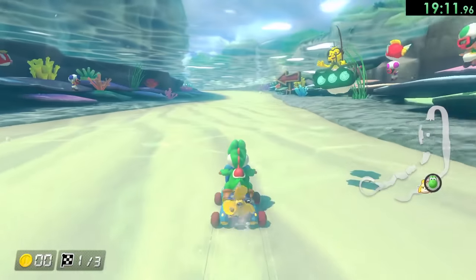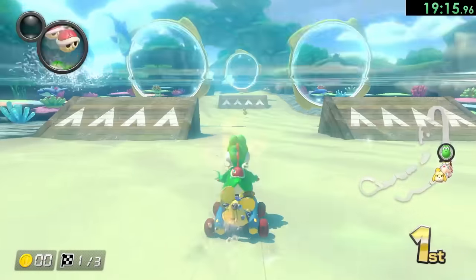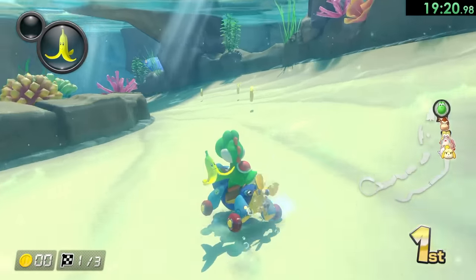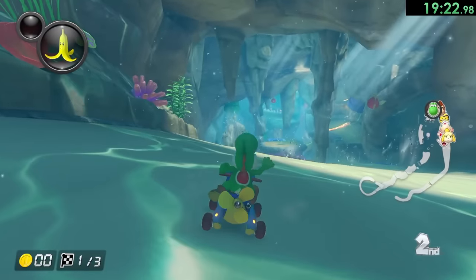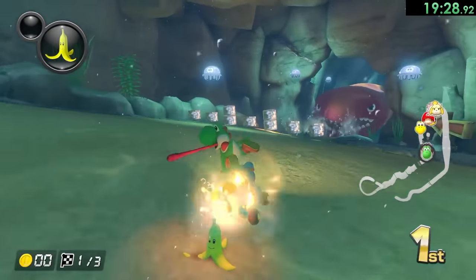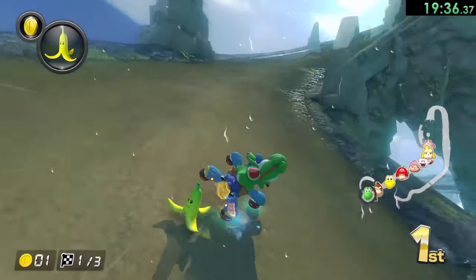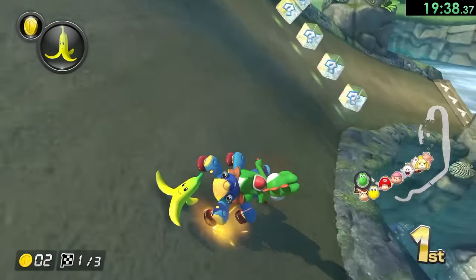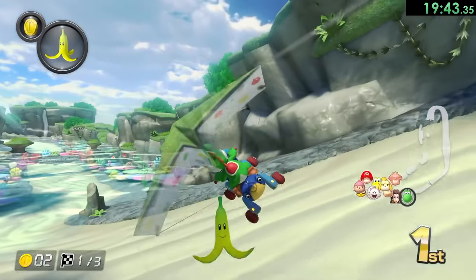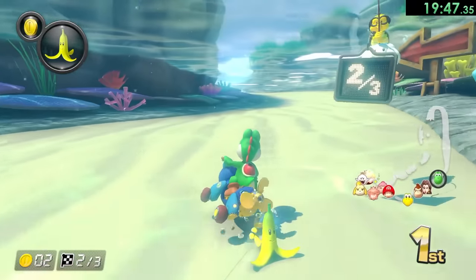That's the first race of the Star Cup done, so now we're on Dolphin Shoals. This one's actually pretty interesting because you might think that we should take those jumps, but it's actually not the best thing to do — while you can get tricks off of those, it's just not worth it because it's going to make you spend so much time in the air. We're just going to stick to the water there, then we just have this big turn right here which always feels really good. Then what we want to do instead of going to the ground right away is try to fly as long as possible so we can go straight over to the water — that's much easier than trying to deal with 200cc in this level.